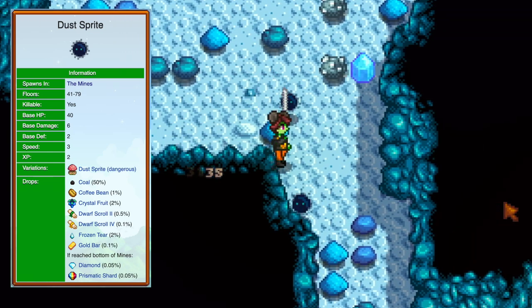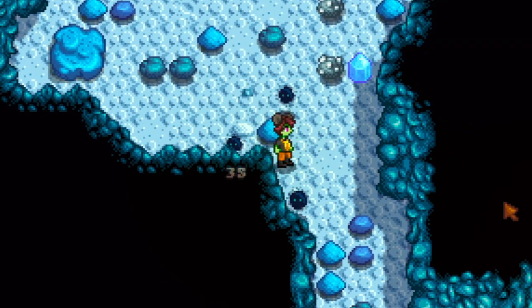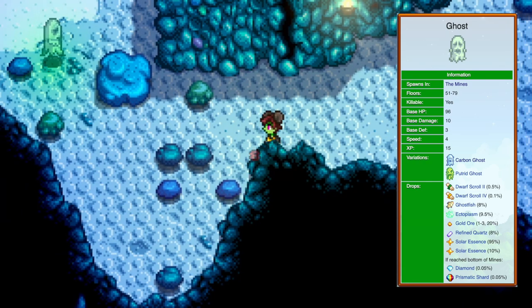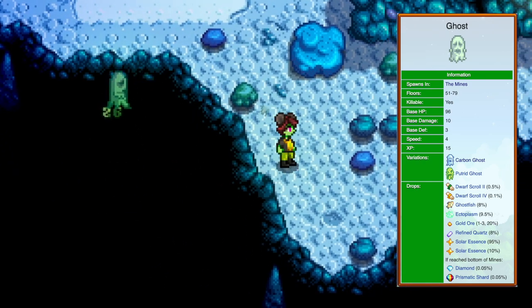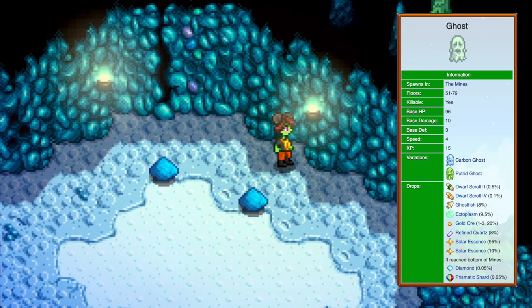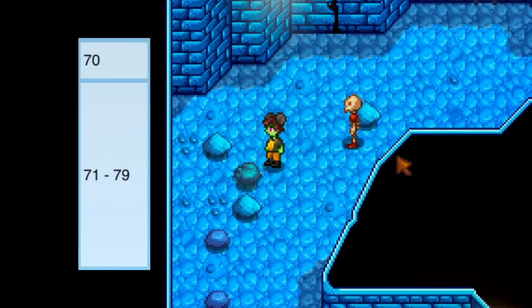Dust sprites look cute but they are monsters — actually pretty easy to slice. Ghosts can be annoying if you don't have a high-damage weapon since the knockback on them is significant. Also, when they hit you they teleport far away. My advice: hit them when they're close, let them float back to you, and hit them again.